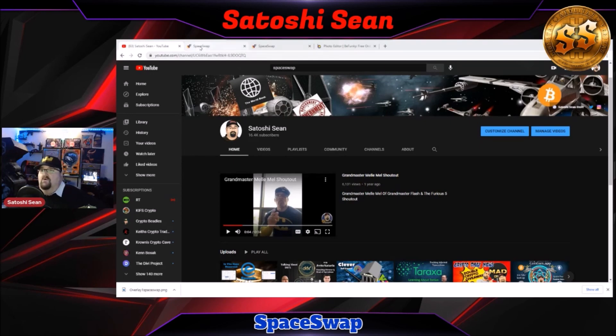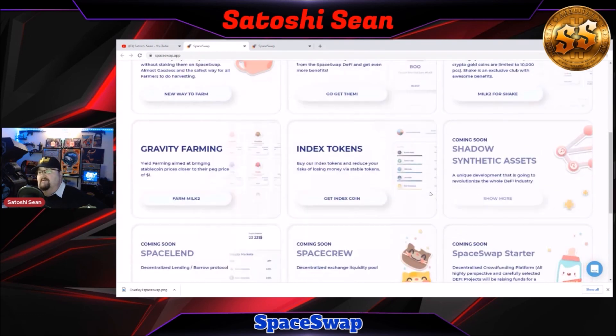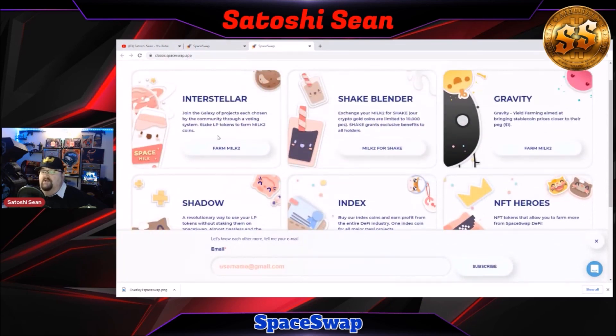When you first go to SpaceSwap, you need to connect your wallet. There are different ones — I connected my MetaMask. When you connect your MetaMask, you come onto the main site. There are two different versions: version one and version two. This is version two, and you can switch to version one down here. There are two different coins that this is built on: one is MILK2, which is the rewards token and the governance token, and then there's SHAKE — so there's milk and shake, there's a theme there.